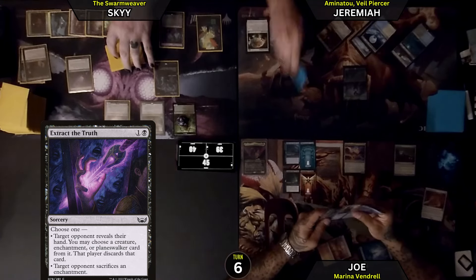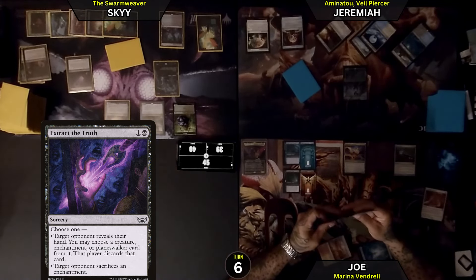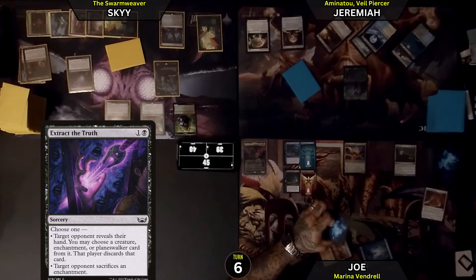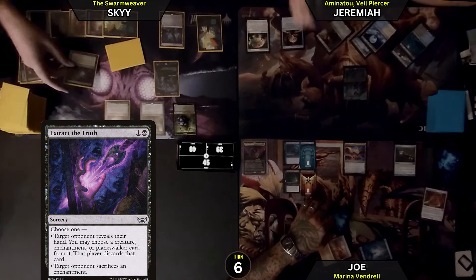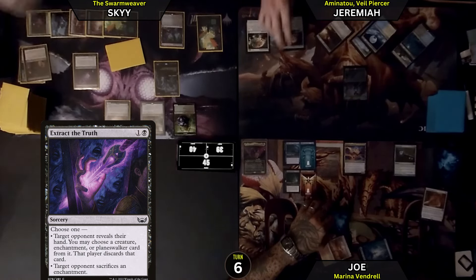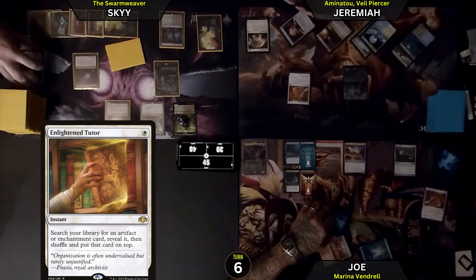How many cards do you have? 5. You have 4? I will choose you to reveal your hand. I am going to choose a creature, enchantment, or planeswalker — you discard that card. Well, that didn't have split second? Nope. Alright, that is on the stack. I will pay 1 — hand in my tutor. So you don't make me discard that, but there you go.